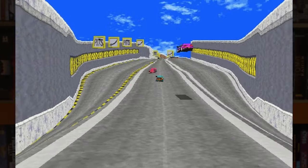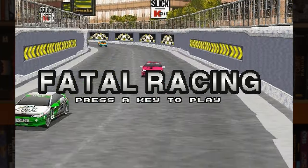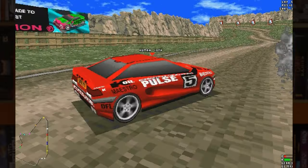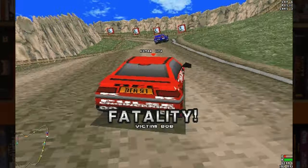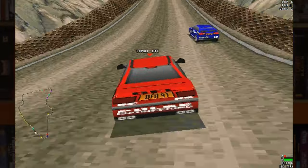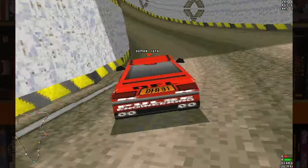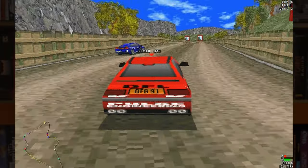Gremlin Interactive's 1995 MS-DOS release of Whiplash — or indeed Fatal Racing — was an interesting take on the DOS racing formula, with reasonably realistic cars and physics and a focus on, as the name might suggest, taking down your opponents with so-called fatalities. Before I dive into the differences between the retail software rendered release and the very limited S3 Verge release, I'll be using the software rendered mode for reasons that will become apparent very soon.